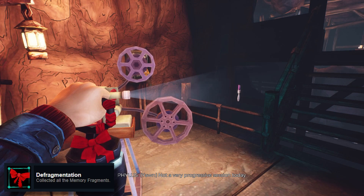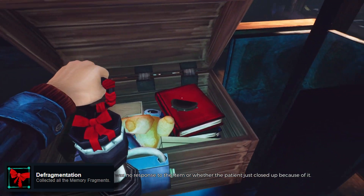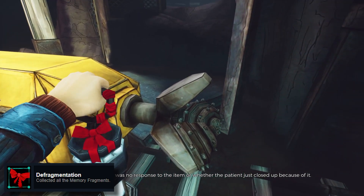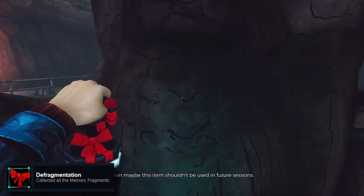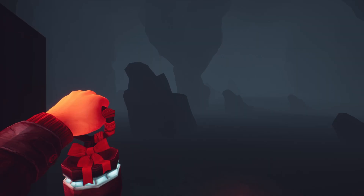Since it's on screen I can't really hide it — there is one called Defragmentation, which is obviously where this red ribbon on my lamp comes from. If you get all of the memory fragments — all the ribbons that are dotted around the place that you should be doing for the main game, which I haven't really shown off — you get this achievement. Defragmentation: collect all the ribbons.